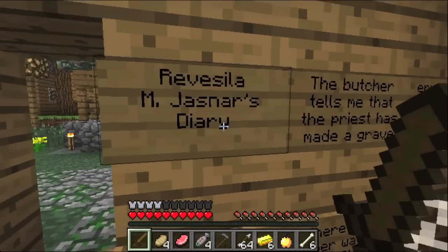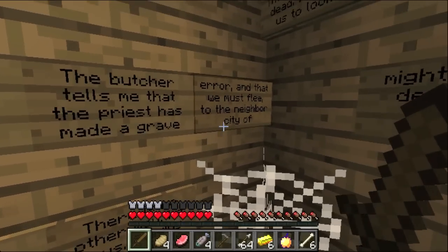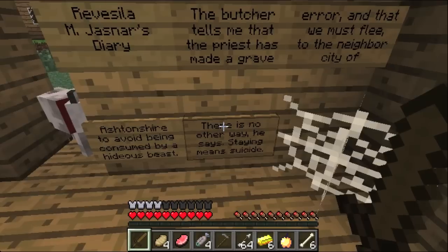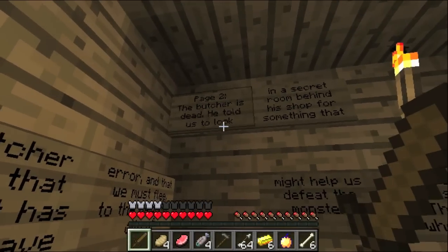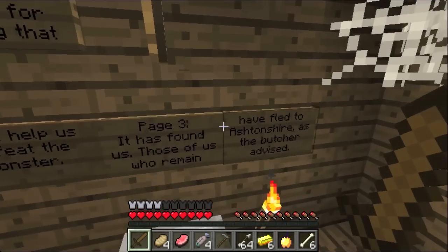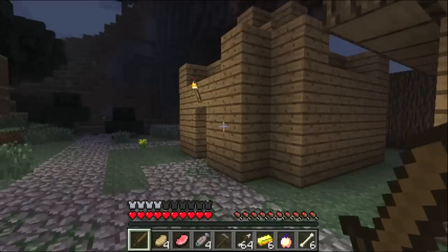Rez... Revisilla M. Jasnar's diary. The butcher tells me that the priest has made a grave error, and that we must flee to the neighbor city of Aston Shire to avoid being consumed by a hideous beast. There is no other way he says — staying means suicide. Page two: the butcher is dead. He told us to look in a secret room behind the shop for something that might help us feed the master. Page three: it has found us. Those of us who remain head to Aston Shire, as the butcher advised.